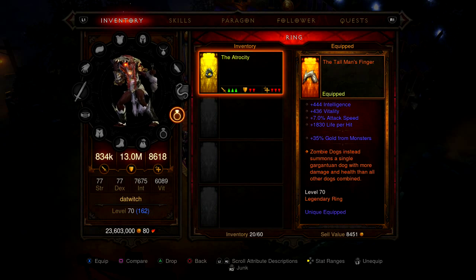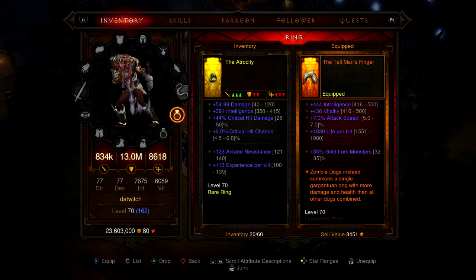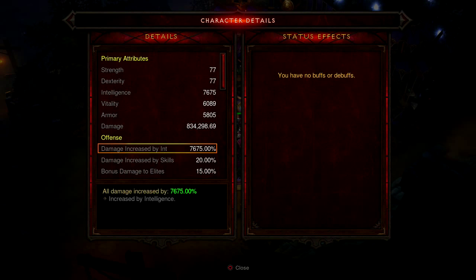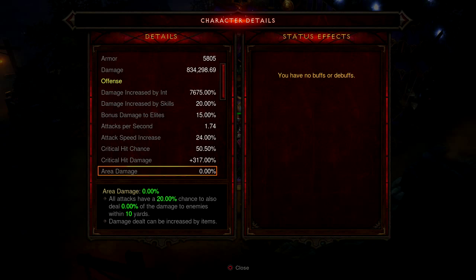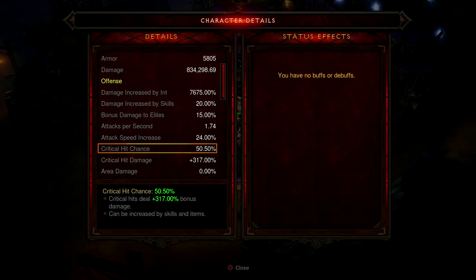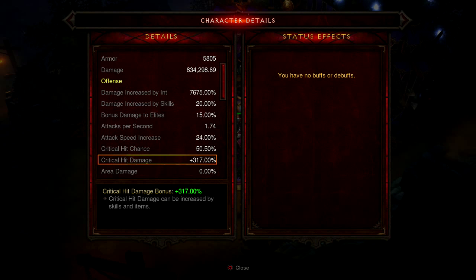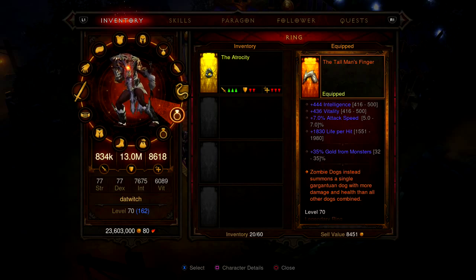We have attack speed and everything else. What's most important is what we need as a character. Right now we have crit chance at 50%, which is great. You want to try to keep a 10-to-1 ratio — for every point of crit chance you want 10 crit damage. So we're going to go for some crit damage since that will definitely help us out quite a bit.